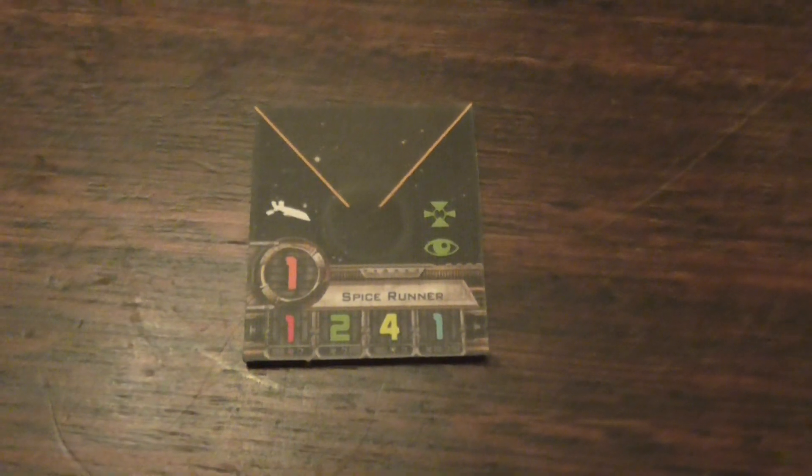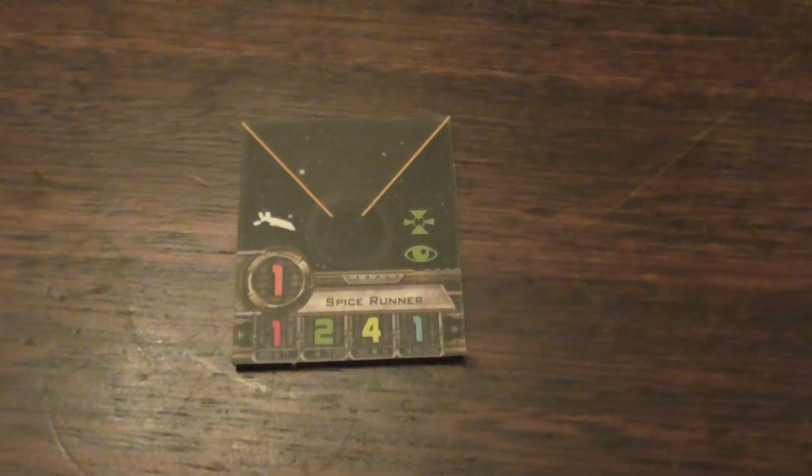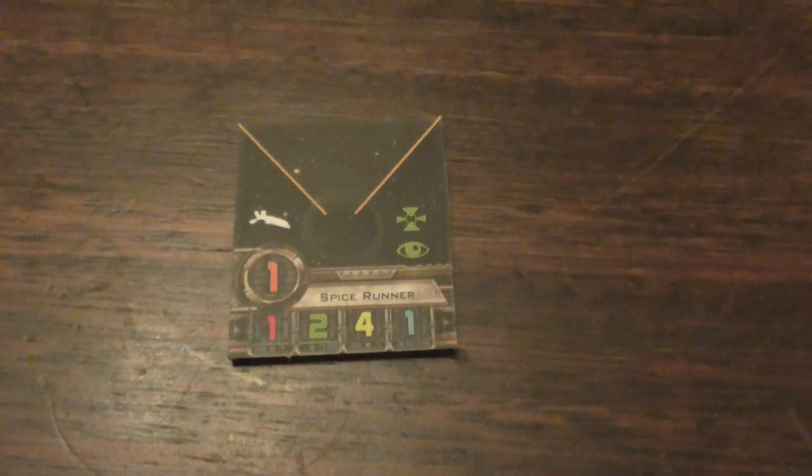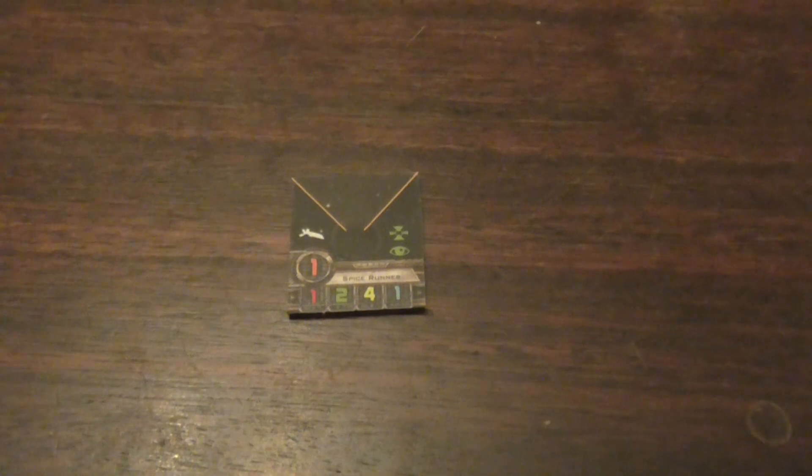Now let's have a look at the ship card. The HWK-290 has one attack dice, two evade dice, four hull, and one shield. They can also focus and target lock. I couldn't find my old HWK maneuver sheet so I can't show you the actual maneuvers — there aren't a lot of maneuvers for the HWK, so it's not the most maneuverable ship in the game.